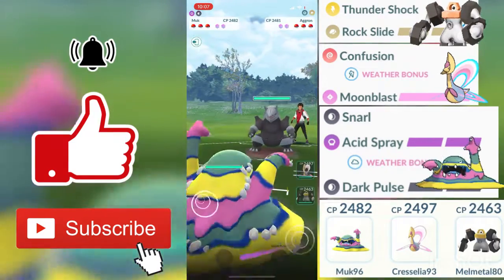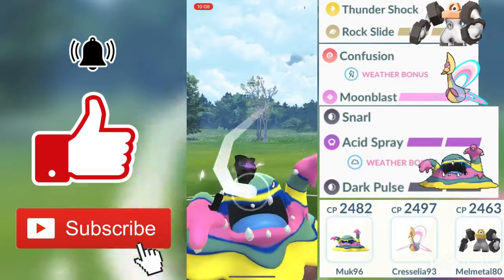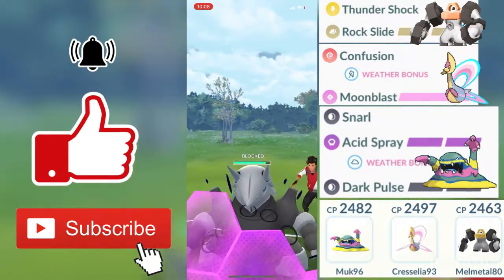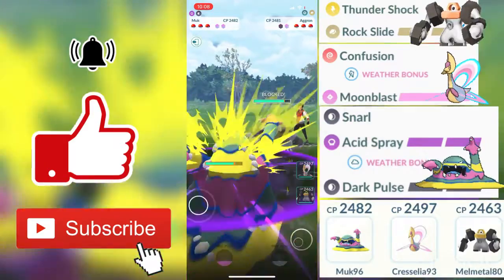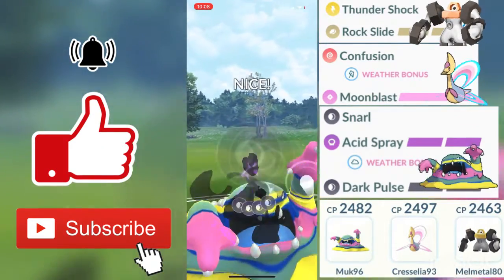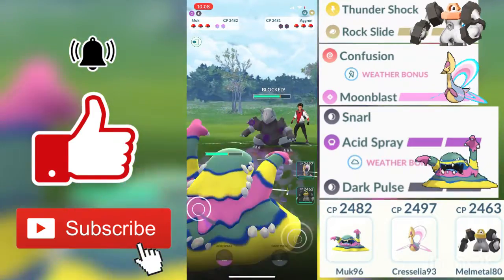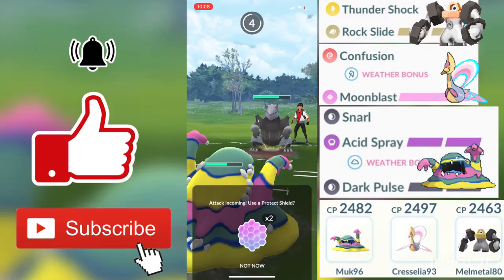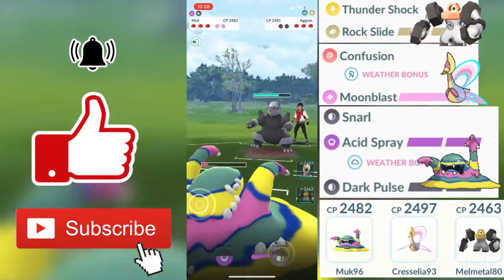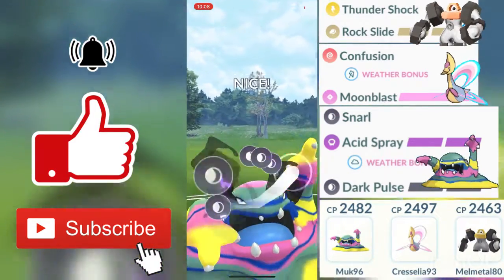All right guys, for the second round my opponent's first Pokemon is an Aggron. Aggron is a Steel and Rock type Pokemon, so he will be doing neutral damage against us and we will be doing neutral damage as well. His Dragon-type fast move is going to be doing not very effective damage against us, and his Stone Edge is also going to be doing neutral damage. He is probably running Stone Edge rather than Heavy Slam because Stone Edge is stronger and charges up faster. Alolan Muk is pretty tanky and will be able to survive those moves.